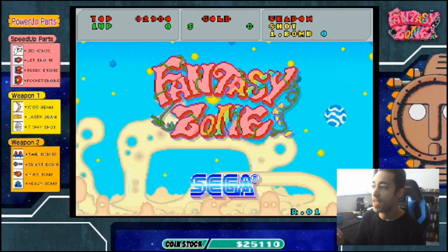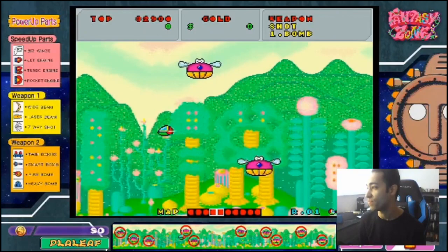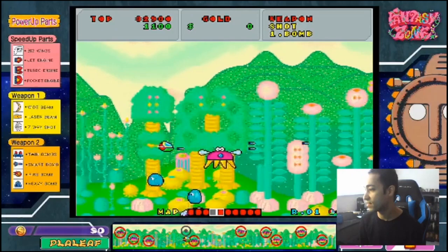Let's try the original mode first and then we'll go to Upa Upa mode to check that out. Look at this — this is what you would see in an arcade cabinet. Insert coin. Long, far away in space there existed a Fantasy Zone where a courageous hero... I can't even read that but let's just blow stuff up now.